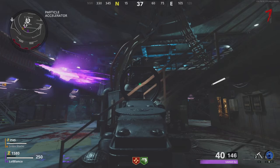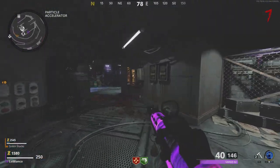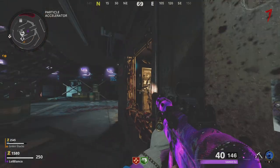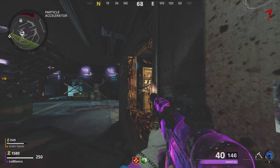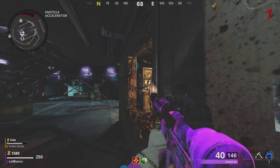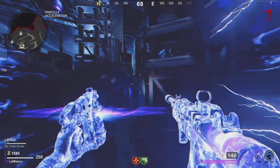We're right under the Pack-A-Punch machine. You're going to want to come up to this little box right here. Stand in front of it and aim at this yellow thing. Make sure that if you look at the top where it says 68, make sure you're aiming in this direction.